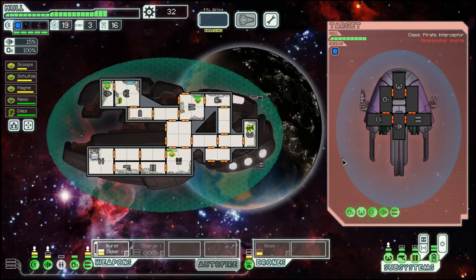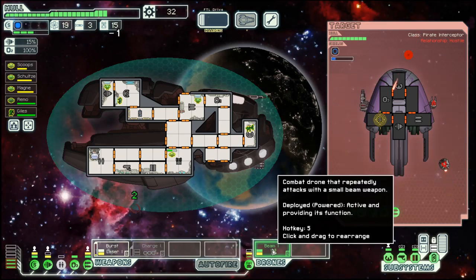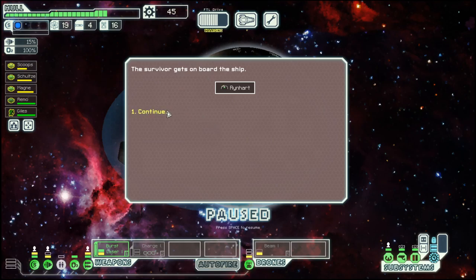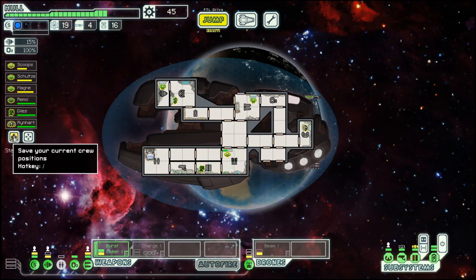We will attempt to aid the civilian ship. Nice, shield is done, which means our drone can actually do some damage. Weapons are done, ship is gone. And we got an NG. Maybe let's switch the NG to piloting, and have the Monty's on doors.